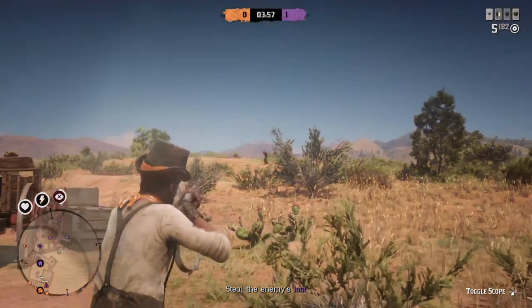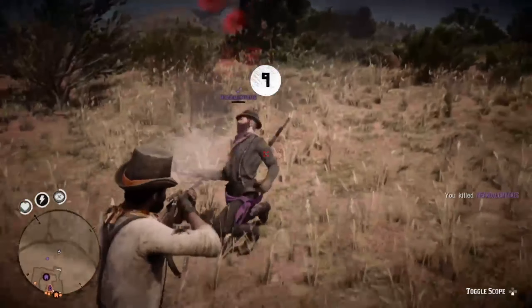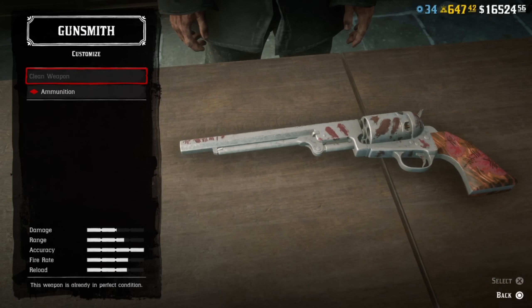Until you've saved up enough money to buy a good gun, one of the first guns you should consider getting is the Lowry's Revolver. The Lowry's Revolver is a Navy Revolver variant — you have to have access to GTA Online and complete the serial killer content on GTA, which I have a guide for linked in the description. Once you find the serial killer in GTA Online, you'll get the Lowry's Revolver in Red Dead Online for free, and the Navy Revolver is one of the best sidearms in the game, so getting one for free at level one is a huge advantage.